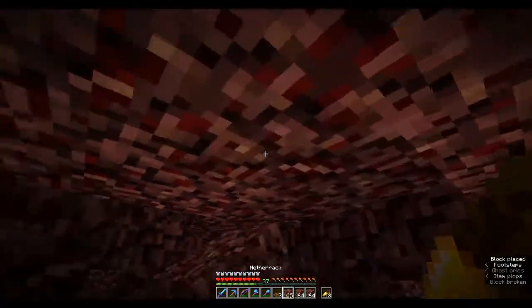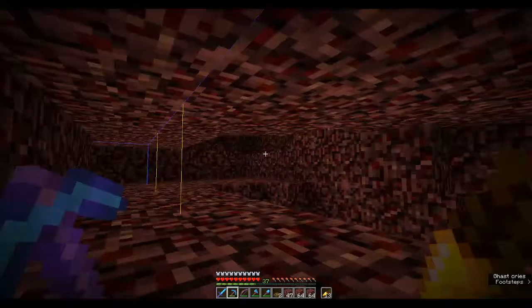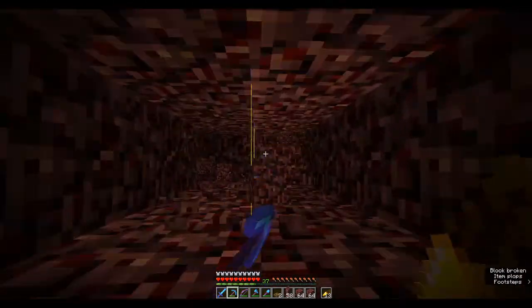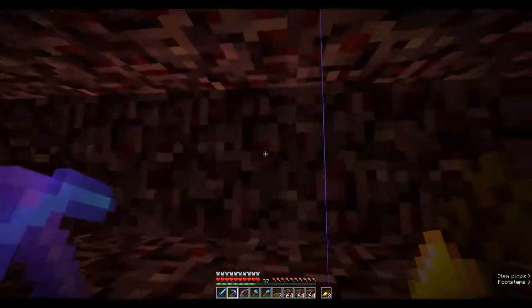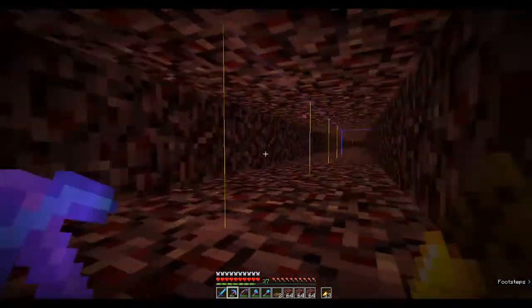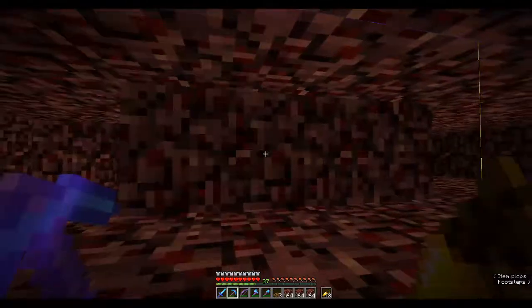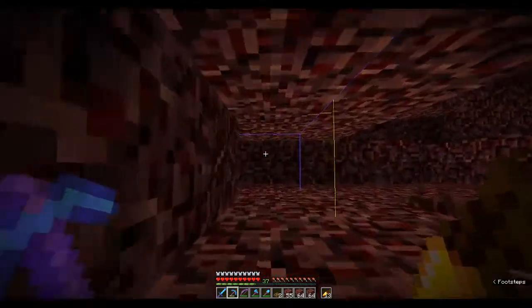It kind of doesn't make sense how piglins are able to just know that you've mined gold in the vicinity — I think they have some sort of a range they'll check, and if you're within that range and you mine anything golden, it'll automatically aggro them. But that doesn't make sense in some instances — like, what if I'm through a five-block-thick wall and I mine a piece of gilded blackstone? How did they know I did that? It didn't make sense for them to just magically be aware of my gold-digging tendencies. I feel like it should maybe be line of sight, as opposed to psychic ESP or whatever the code says they're supposed to do.